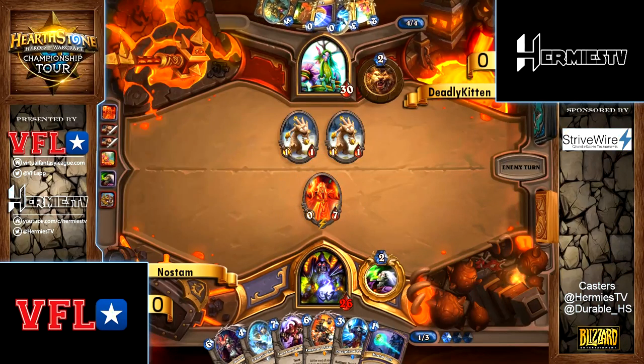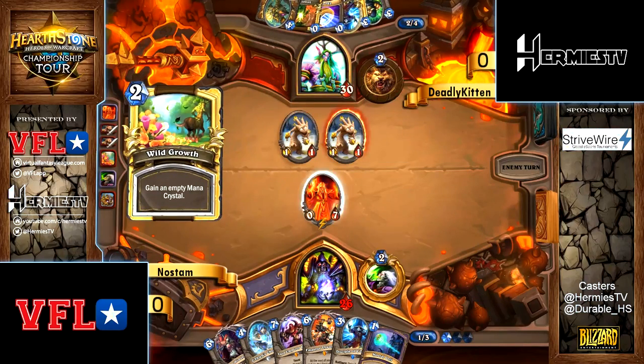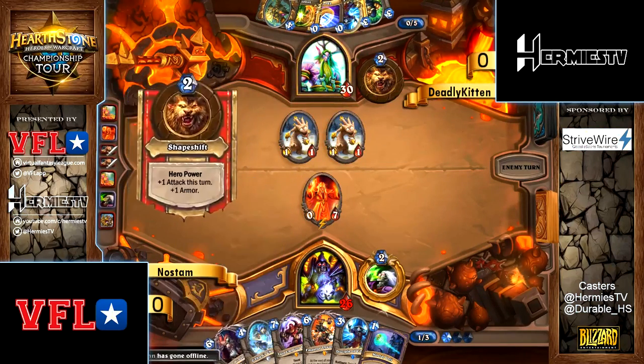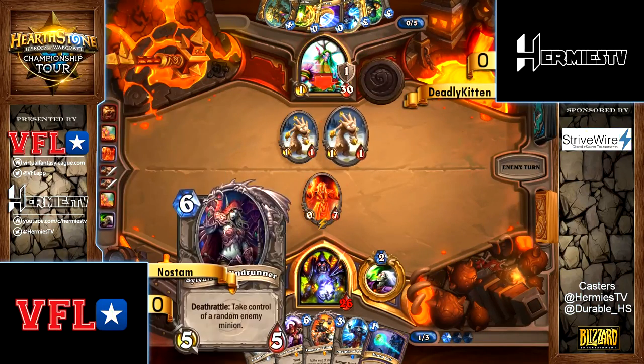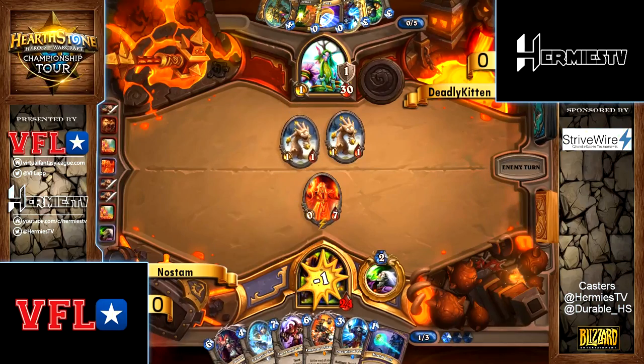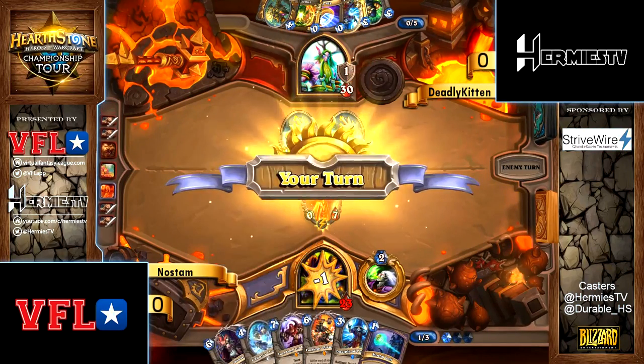Choosing to go with Doomsayer — interesting call. Tapping wouldn't have been that bad, but then how do you deal with Amber Claxi? Yeah, that would be pretty scary, because then all of a sudden you can take out the Doomsayer the following turn, or it turns into Disciple plus hero power, which would have been more than enough.